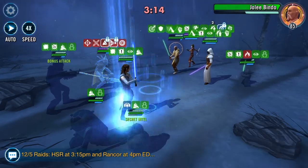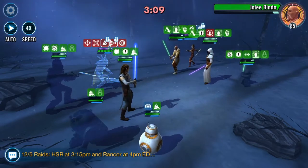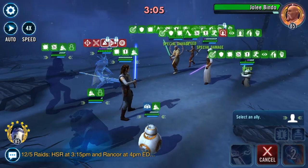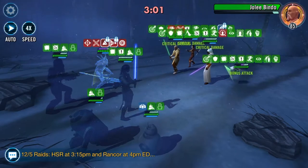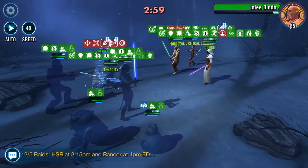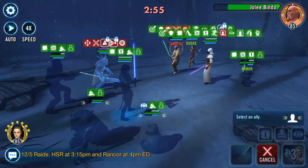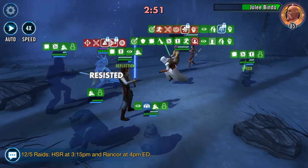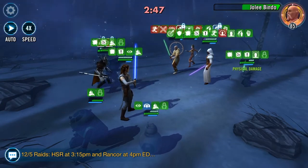We might get a revive from Jolie here, which will be annoying, but we could deal with it. This team just goes so much - it's ridiculous. We landed that ability block. Nest resisted that one, which is probably less than ideal, but if we can take out Jolie I'd be pretty happy about that.